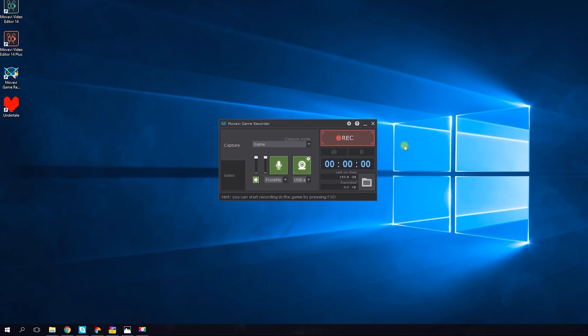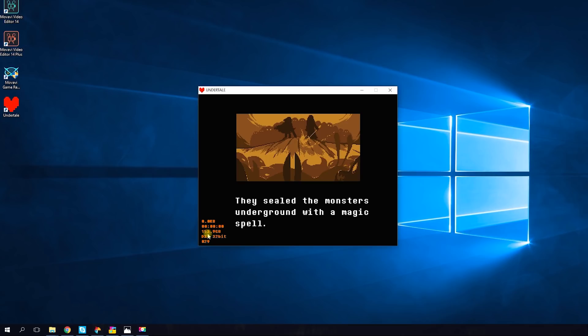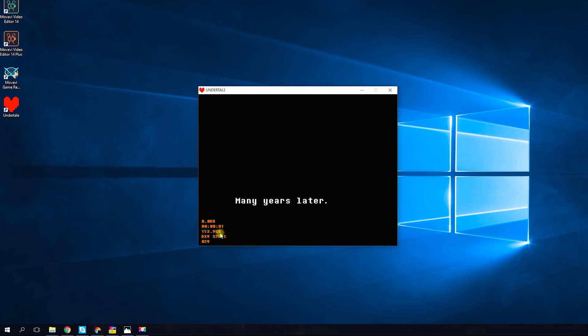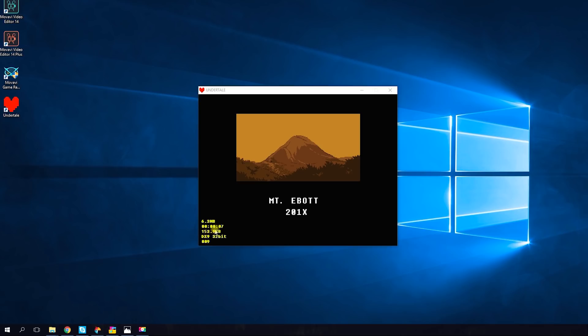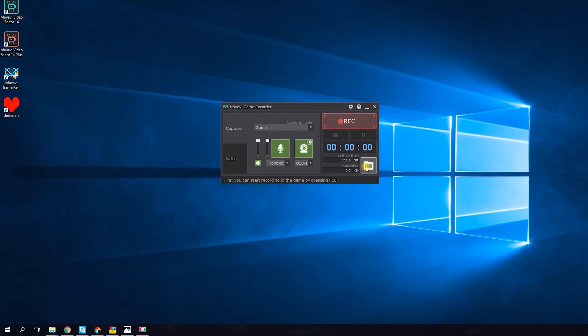Happy with your settings? Now it's time to record! If you want to start capturing immediately, press REC in the program interface before starting the game. If not, just open the game you want to record and press F10 to start or end the recording, and F9 to pause the recording. That's all you need to do! The video will be saved on your PC automatically in MP4 format.